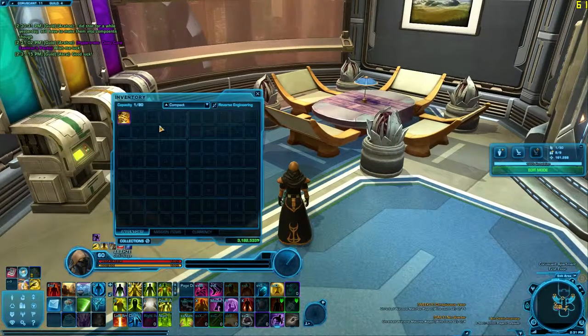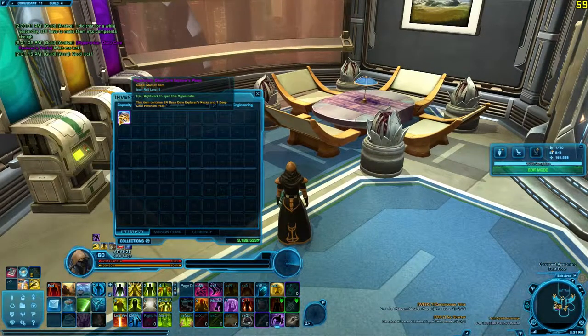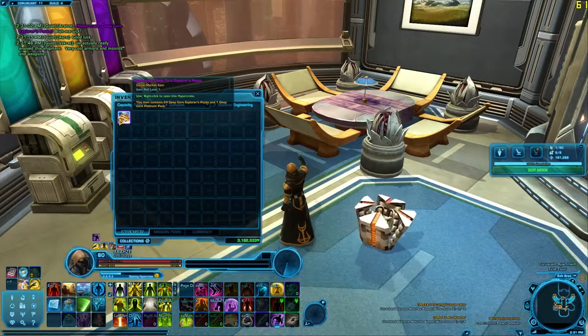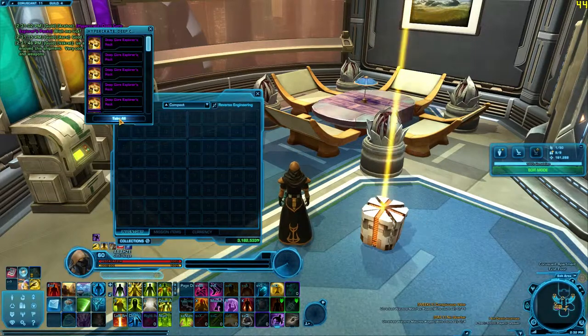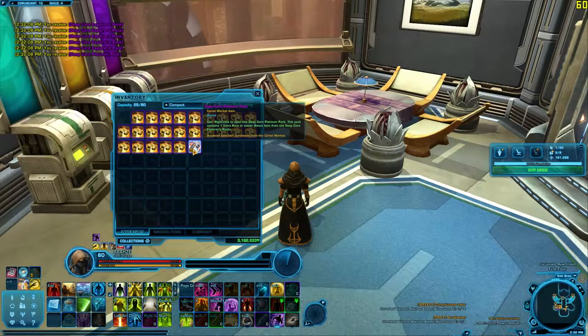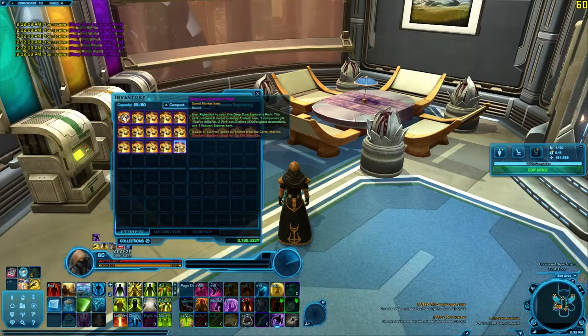Hey, so today I will be opening a Hypercrate Deep Core Explorers Pack, which is the new pack, and it has a lot of cool decorations in it, a monocycle speeder — well, hopefully it has a monocycle speeder in it — the brakes, some other mounts, and all the other random stuff you can get. You get 24 Deep Core Explorers Packs and one bonus Platinum Pack, which is kind of an exciting addition. So let's see what we get. Alright, wish me luck.